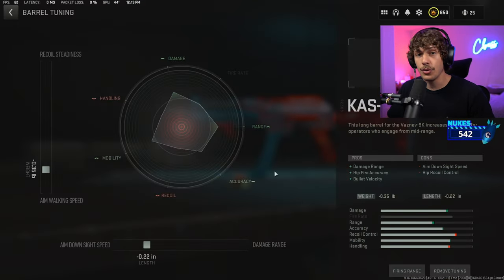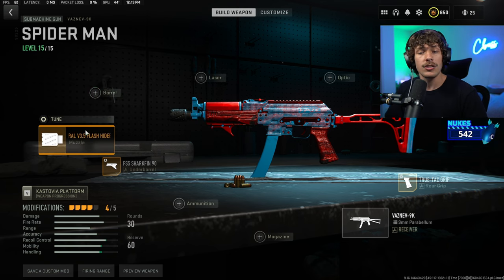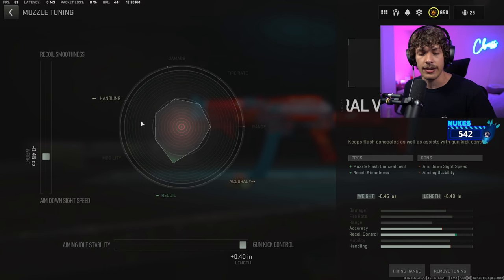For the tuning on the Vazen 9k, if you want a little bit more horizontal recoil control, increase the recoil steadiness. For the muzzle, we are running the spiral flash hider. Previously we ran the Bruin pendulum, but this muzzle is a lot better because it's basically the same but it won't hurt your ADS speed nearly as much.